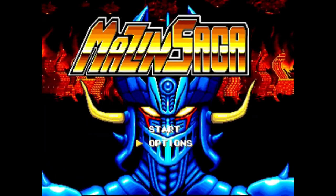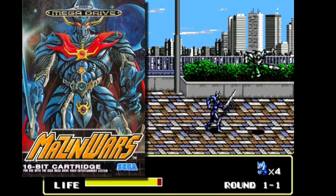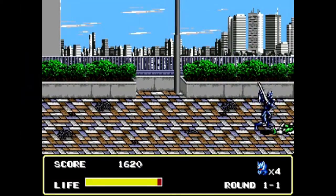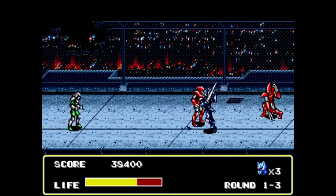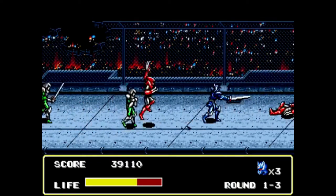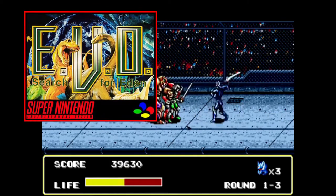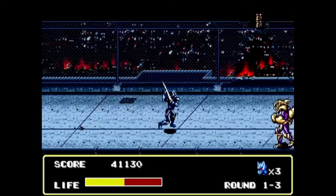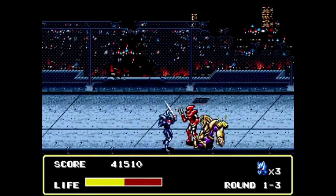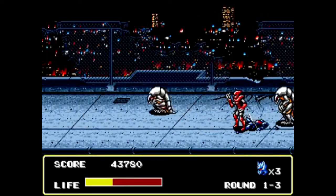Mazin Saga: Mutant Fighter, released in 1993 — and the PAL cover actually held up pretty well this time, which is rare because the Japanese ones are usually awesome. This is a hybrid beat-em-up fighting game developed by Almanic Corporation, co-developed with the artists behind the original manga and supported by the same team who were behind the awesome EVO: Search for Eden for the Super Nintendo. The company released a handful of games for multiple systems before closing in 1997, just five years after this game's release.